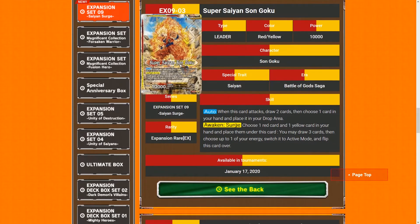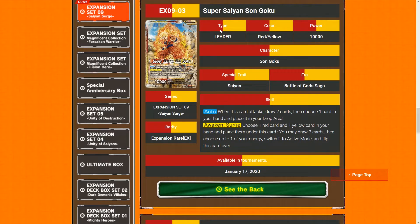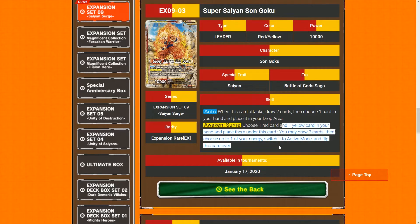Let's take a look at the leader card — this is the front. He's already going Super Saiyan on the front. This leader is both red and yellow — that's how multi-color cards work. When this card attacks, draw two cards, then choose one card from your hand and place it in your drop area. Really good because it goes through your deck pretty fast. The Awaken Search condition: you choose one red card and one yellow card from your hand, place them under this card, draw three cards, switch up to one energy to active mode, and flip this card over.